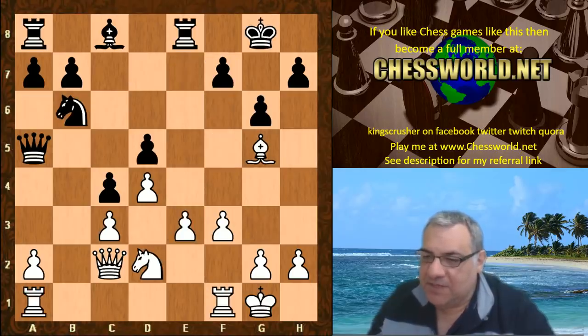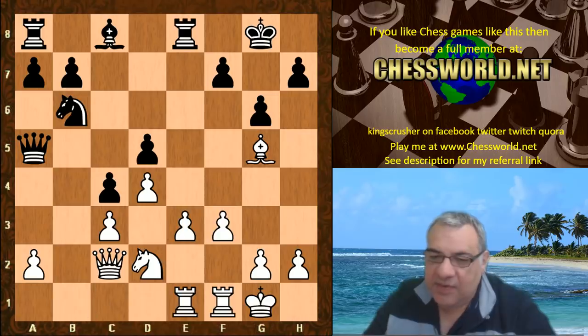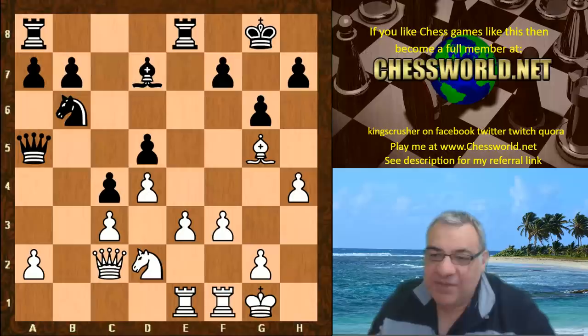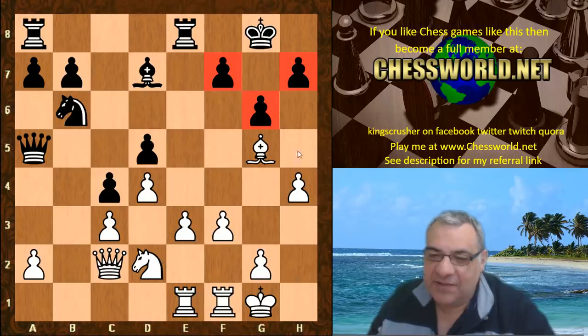So Nb6, Rae1 — it looks very logical and harmonious to play for e4, reminiscent a little bit of the Botvinnik-Capablanca classic game plan. Bishop d7, then h4, which can be useful for h5 at any point in the future to undermine the pawn chain around the king — a very nice idea to maintain suspense around that.